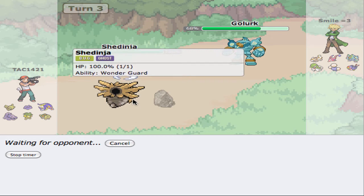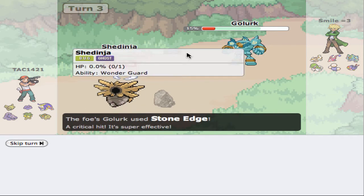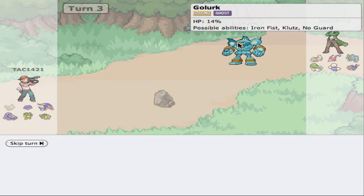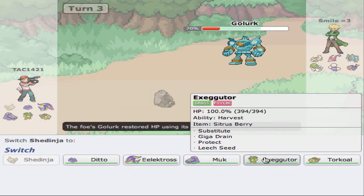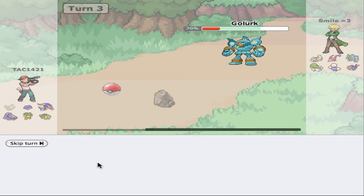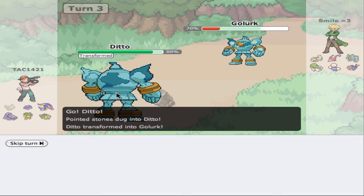I'm hoping that our Sucker Punch will knock it out, but okay — it doesn't kill it, which is unfortunate. We're going to get knocked out here. Now I'm going to go into something that's faster, obviously — that's what we've got to do. So I'm going to go into Ditto, and we don't really have to worry about the rocks too much now. We're going to transform.